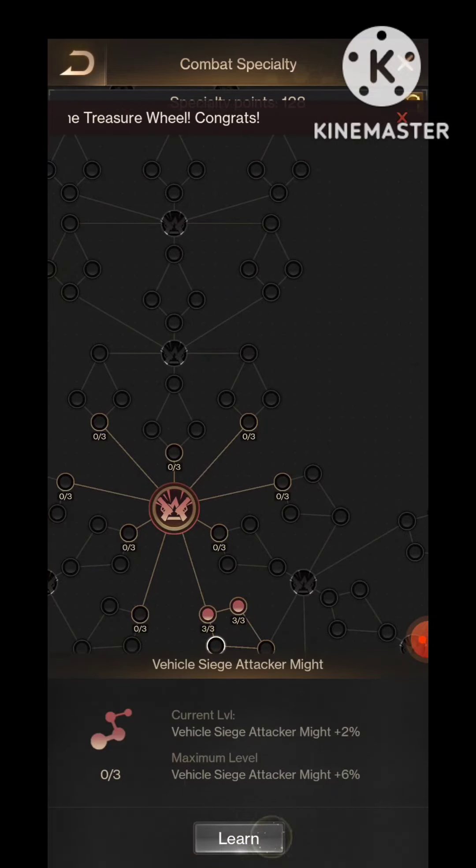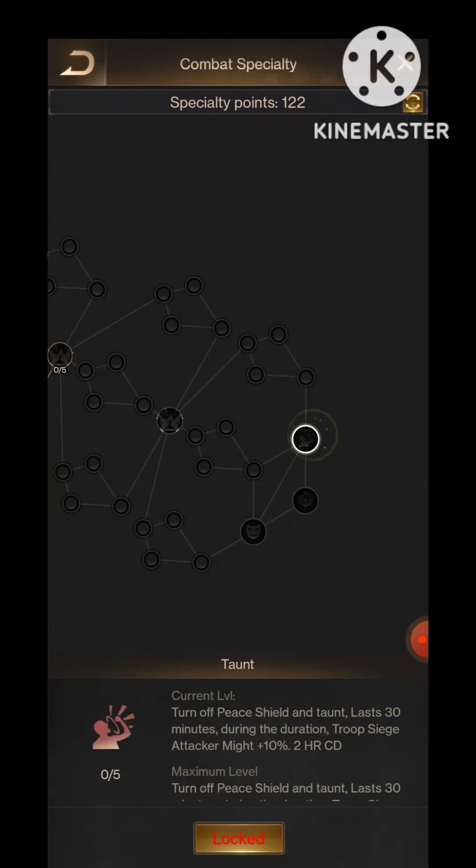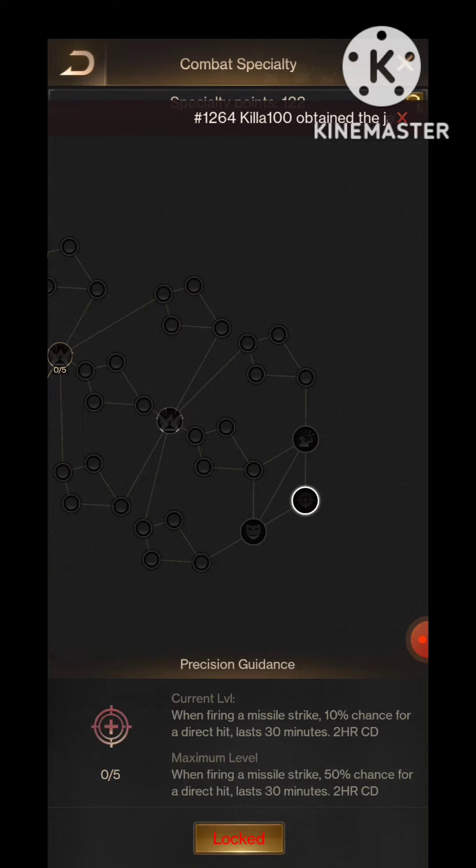So we have might and resistance, and here we have three special skills: peace shield and turn blast. If we enable that, we will get might plus 10 percentage for two hours. We will be invisible in the attack. When firing a missile strike, there's a 10% chance for a direct hit.